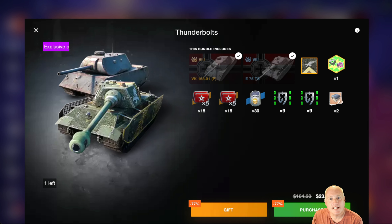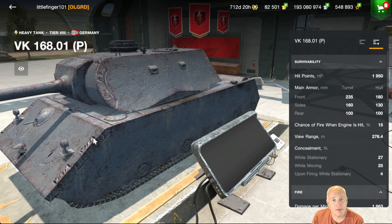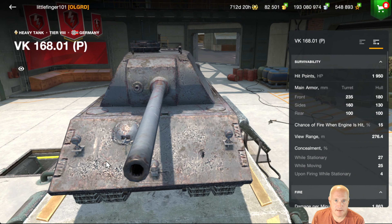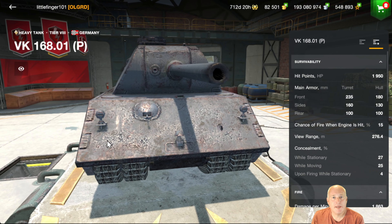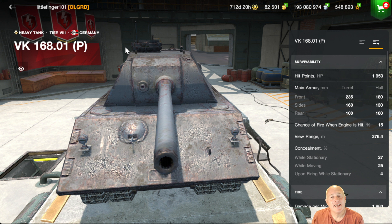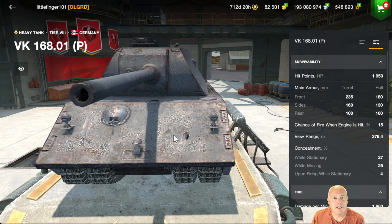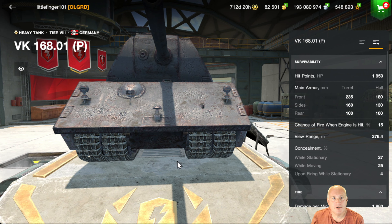The T44-85 is your standard medium tank — brings back great memories from the very early stages of the game. In November I will have played this game for 10 years. I enjoy this playstyle — the T44, T54, those types of tanks. You can angle it and get some ricochets off the hull. It's a brawling medium, one of my more preferred playstyles. But at 8,500 for two Tier 7 tanks, this really depends on whether you frequently drop down to Tier 7.